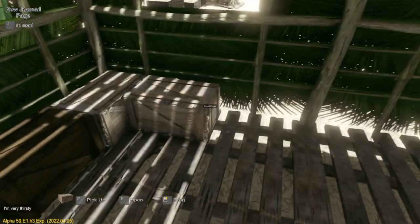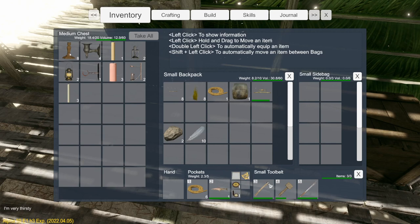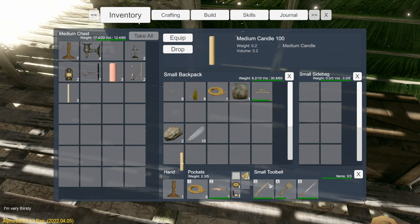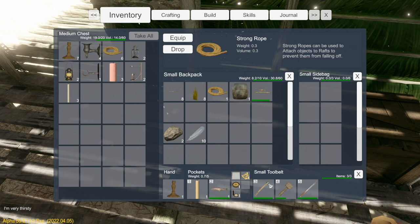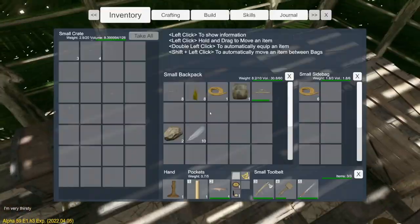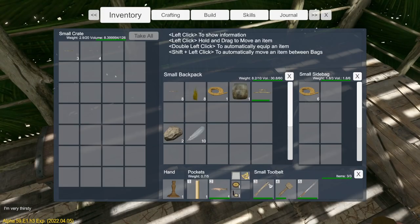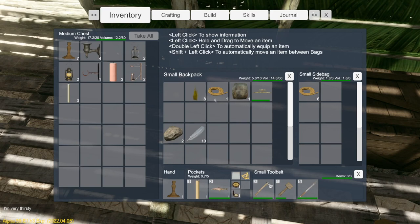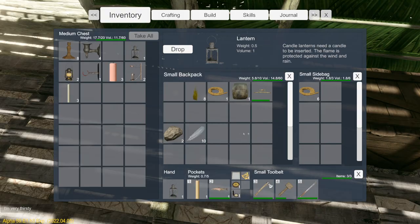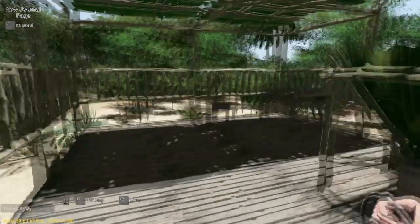I need to grab some candles. I'll take one of those, and maybe this one — actually no, we're going to be outside, aren't we, so that's not going to work. Let me get rid of this. Let's put that back in there — I'm going to need this one of those. I'll put that on the table so I have some light up here.